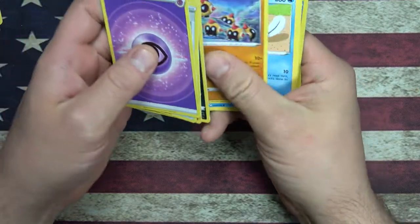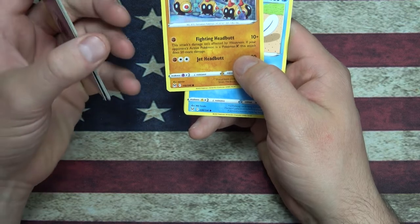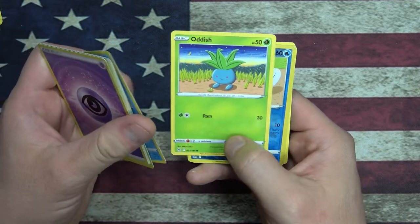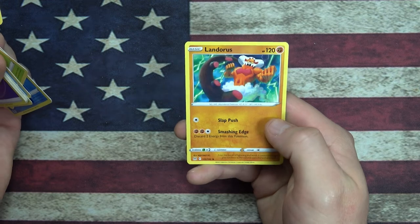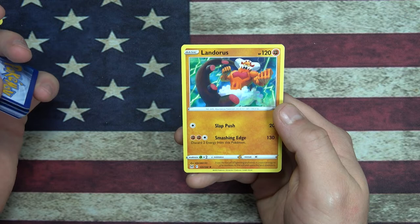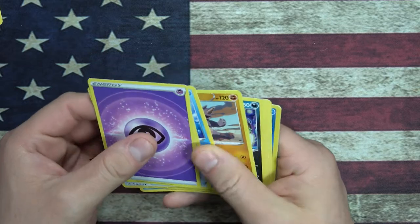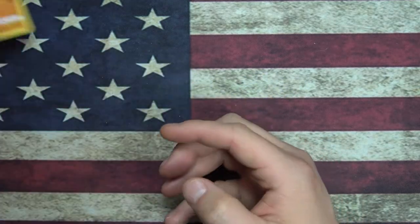We got some Falinks - oh, those are cute. A Poliwag, an Oddish. We got a Reverse Holo Poliwag, and then we have a Landorus - an Abundance Pokemon, Fighting Type, with Slap Punch and Smashing Edge. I haven't opened Pokemon in so long. Reverse Holo in a pile, rare in the pile. Let's go on to the next pack.